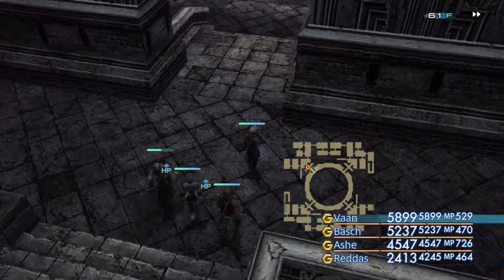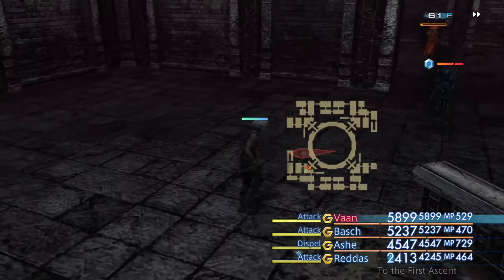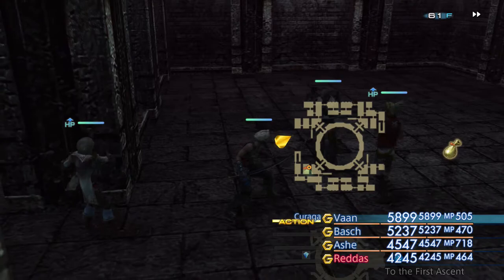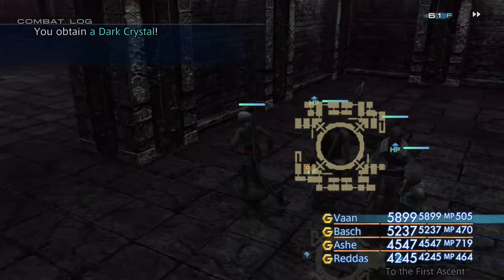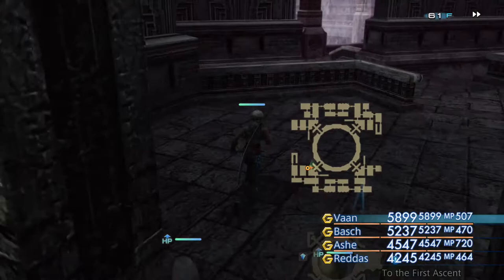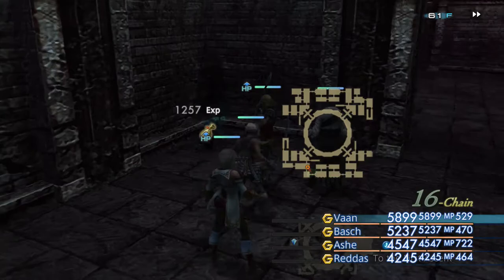We're heading to 62F - on 61F at the minute as you can tell by where the mini-map would normally be. There is one more chest that can spawn but it hasn't appeared in this area or over here. If you want to know where all the treasures are that can spawn in this game, make sure you check out my treasure maps video, where I go over how you can download all the maps off the internet for all the treasures in the Zodiac Age - it's very useful. And we're going to move on to the next floor.